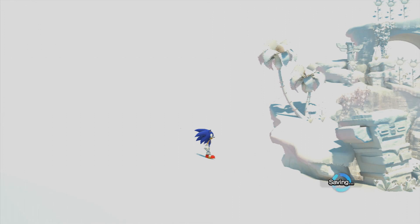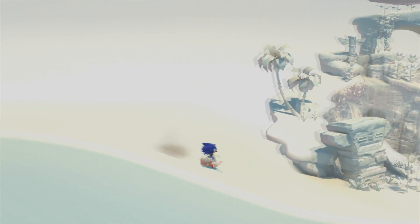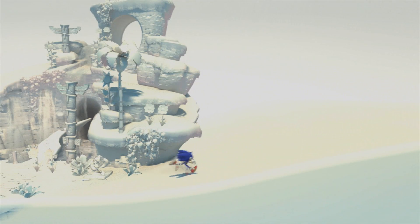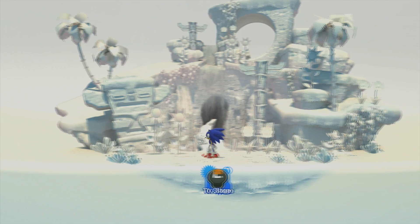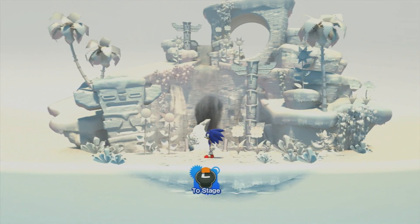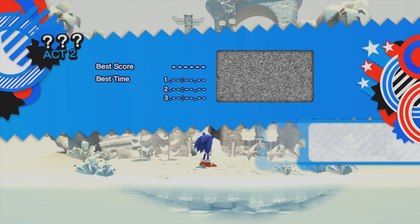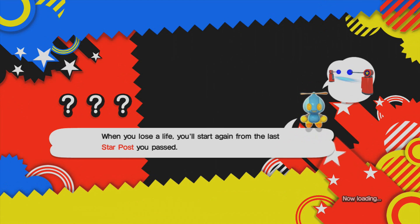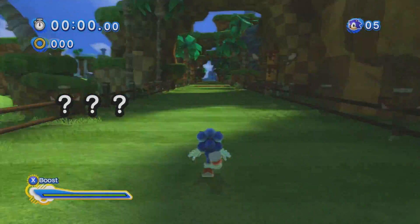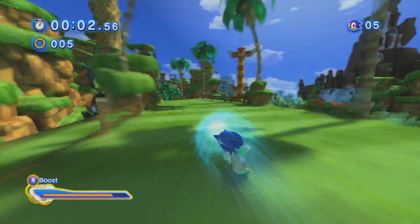Why the monster didn't take the time to actually capture Sonic, when he's probably the biggest threat, is beyond me — but as you've seen, it captured everyone else, that is Sonic's friends. Now we have to rescue them all throughout the different levels of the game. The first one here, as you saw, is where first we had Classic Green Hill, and now we have Modern Green Hill. You can see the overworld right there — that's gonna be the place where you select all your levels.